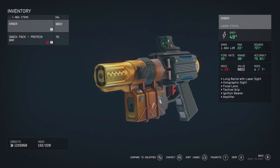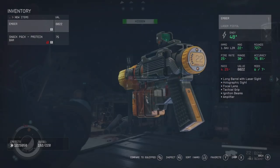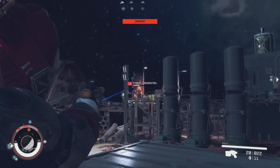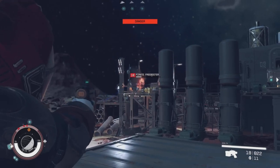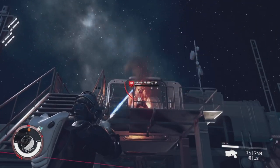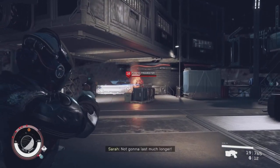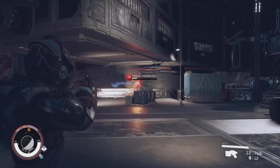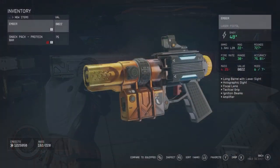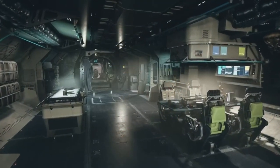It's called the Ember, and even though it looks normal, it functions like a unique — it has a unique name and a unique function: the Ignition Beams. Every time you hit an enemy it will set them on fire, unlike other weapons where you have a percentage chance — like 10% chance to apply corrosive or poison. This sets enemies on fire every single time. It's also very accurate and can be used from long range. It is amazing.